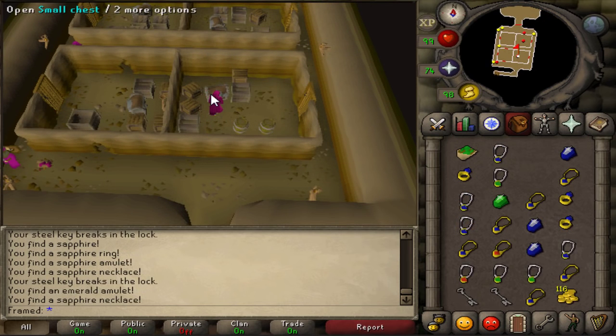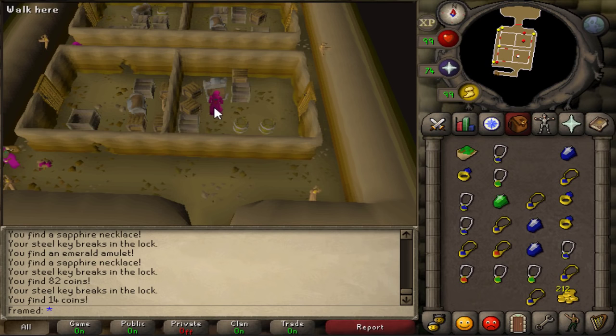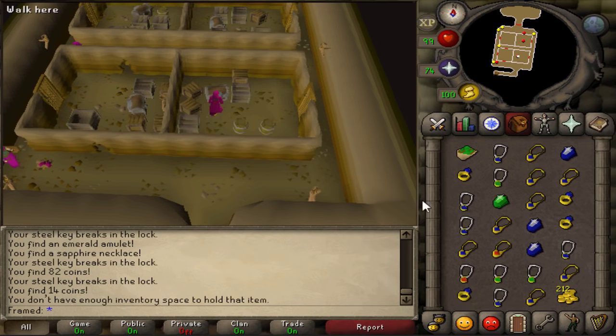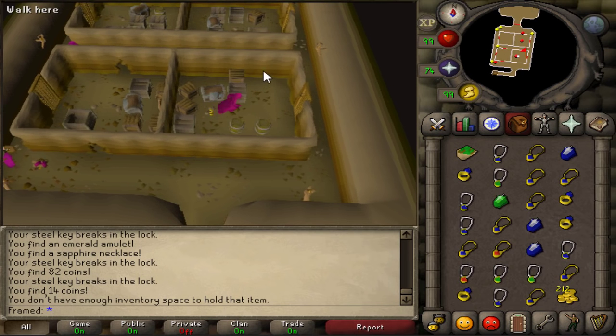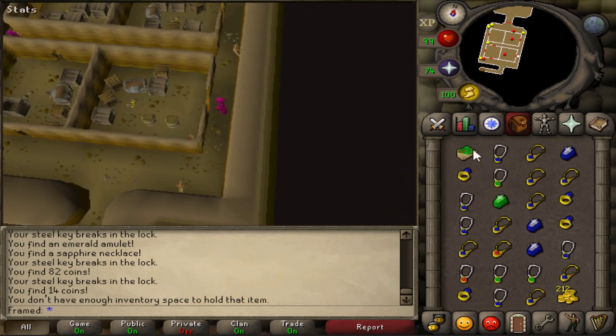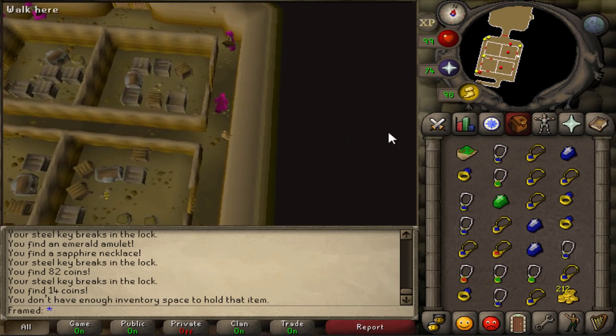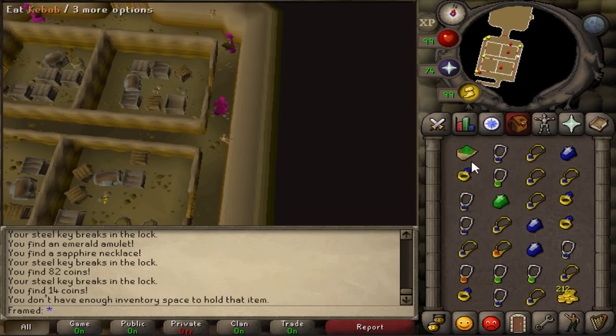Once you have a full inventory you can do one of two things. The first option is for those who do not have 55 magic, while the second option is for those who do. The first option will earn you anywhere from 60k to 100k an hour, while the second option will land you at least 100k plus an hour — normally somewhere around 112k to 120k.